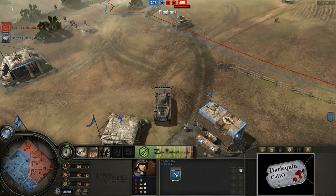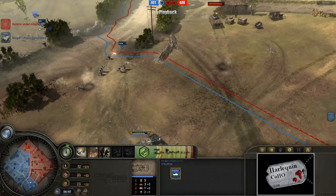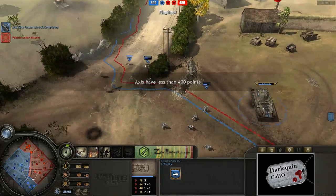It looks like he just wrecked that poor minesweeping guy. And here we have it right out in the field right now. The Burgers Puma is out here and of course he does have this big 50mm cannon, really good at anti-vehicle warfare. So that thing is going to be kind of trying to hunt down the Greyhound.